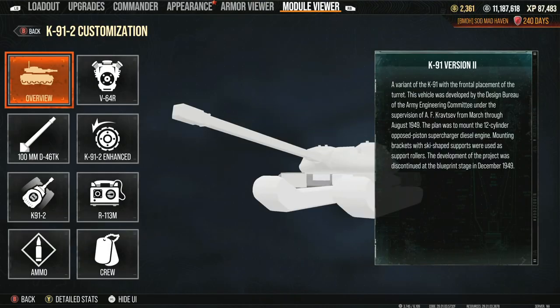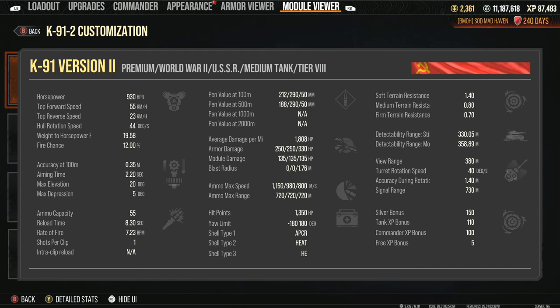There are two more things I wanted to look at. Ammo capacity: 55 rounds — that's actually going to help you take what you want. Silver bonus, tank XP bonus, commander experience bonus, free XP — so 150. It's got a silver bonus. Too bad they don't show like plus 50%; it just says 150. That's kind of randomized — looks new, I don't remember that being there.